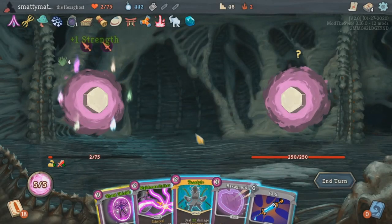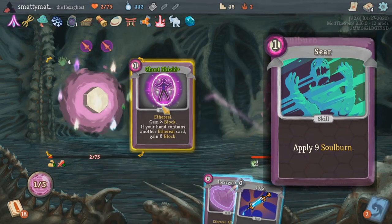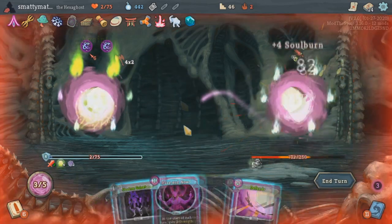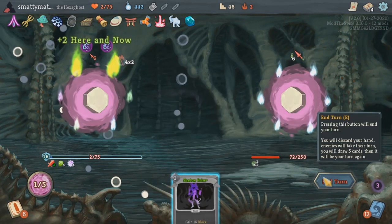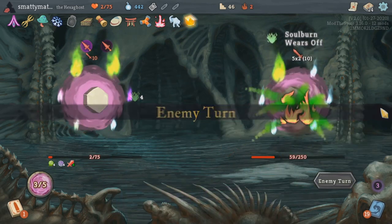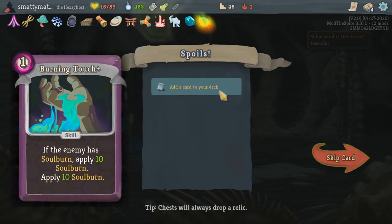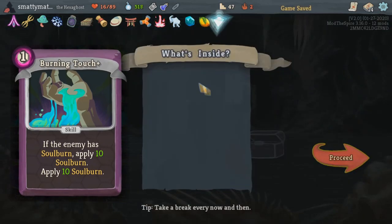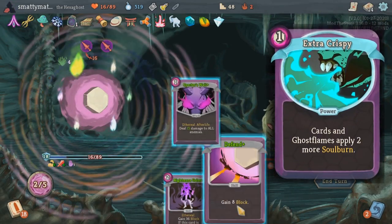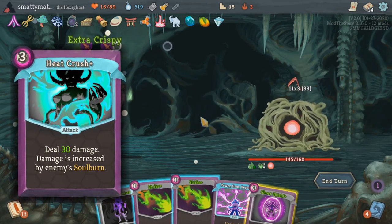Soul burn is a stacking debuff that deals its stacks as unblockable damage on the third turn after applying it — kind of like poison except you wait a few turns for it to take effect. Your starting deck has the Seer card that applies 9 soul burn for 1 energy. Soul burn has been the most successful archetype for me when playing Hexaghost. Cards like Burning Touch can apply 10 soul burn by itself and then 10 additional soul burn if the enemy already has some. Pair this with powers like Extra Crispy making all soul burn apply 2 extra stacks each, and then something like Heat Crush that deals 30 plus the soul burn stacks as front-loaded damage.